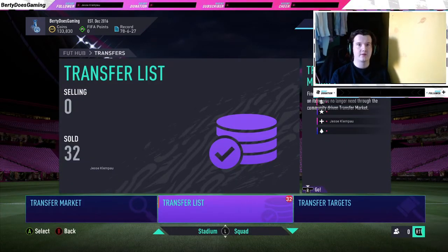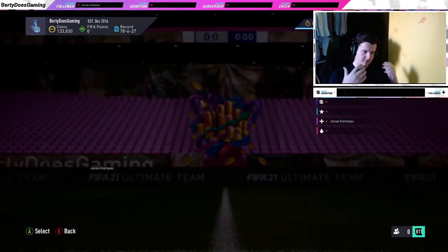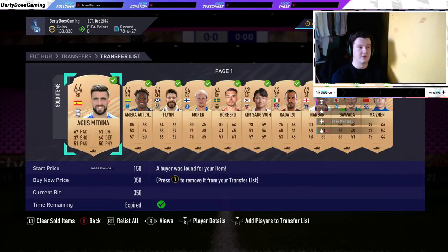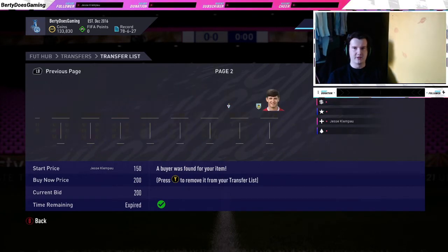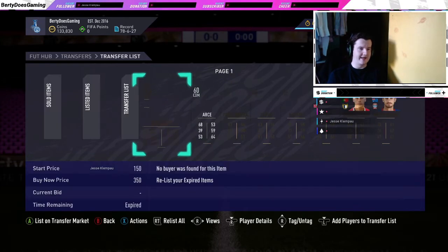Okay, so we've sat here for an hour and everything has sold. In that hour I couldn't trade or play — I just sat there waiting. Usually when you're doing this method you're playing games, buying and flipping cards. You can keep buying more bronze packs rather than just waiting. About 32 out of 100 sold in that hour, which is really good.